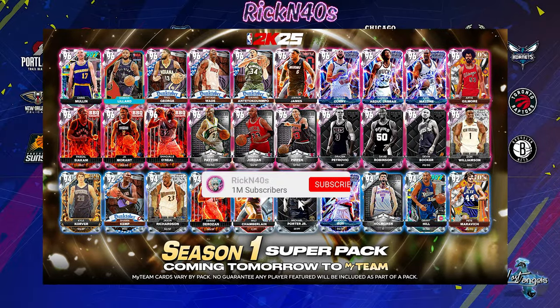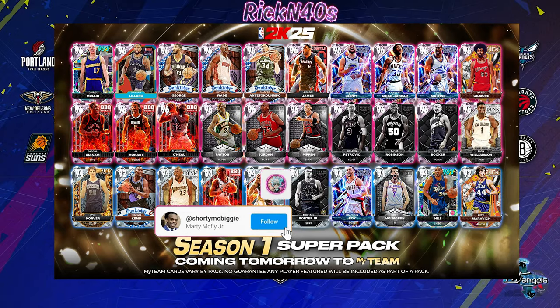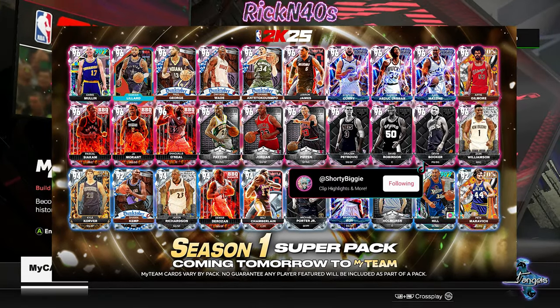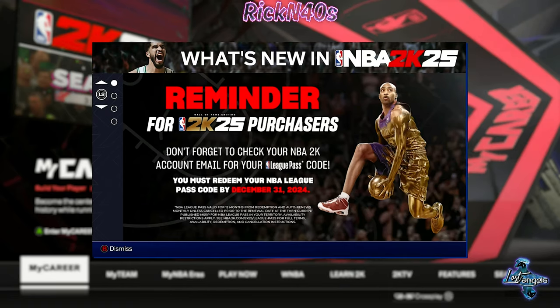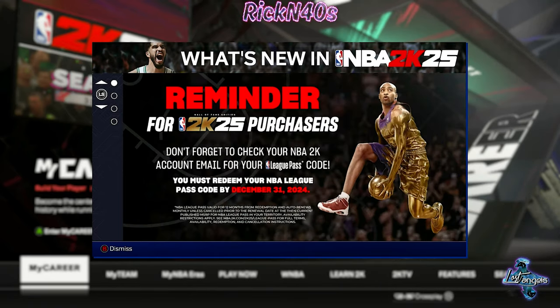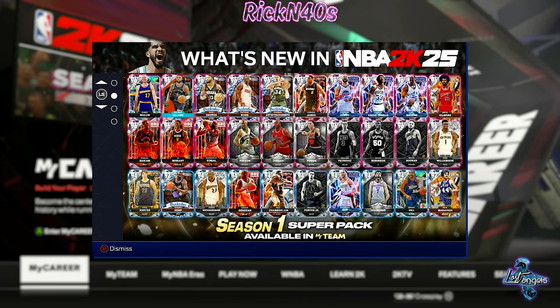What we're here for today: season one super packs are finally out in MyTeam, MyCareer. The Flyers event is still popping — at least at the time I'm recording this. They want you to go get this Vince Carter card. Don't forget to check your email — your league passcodes are out.